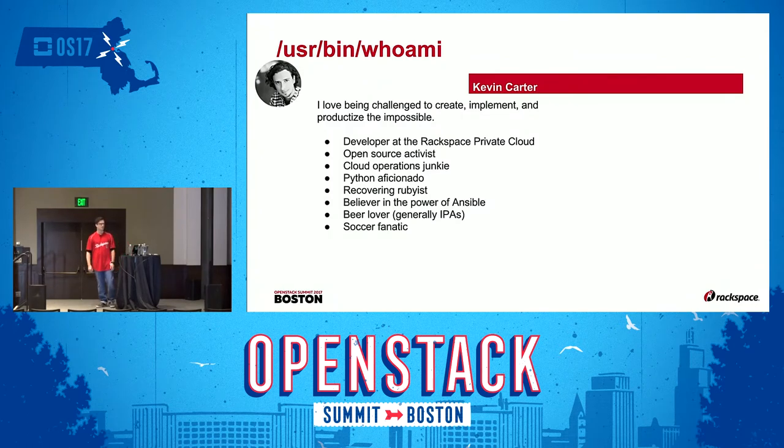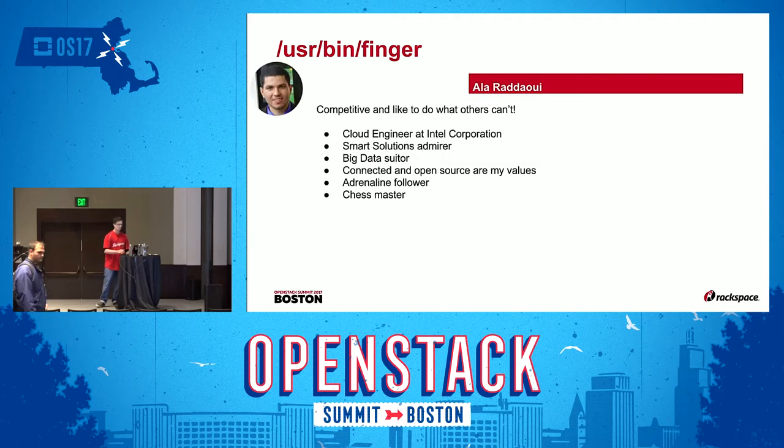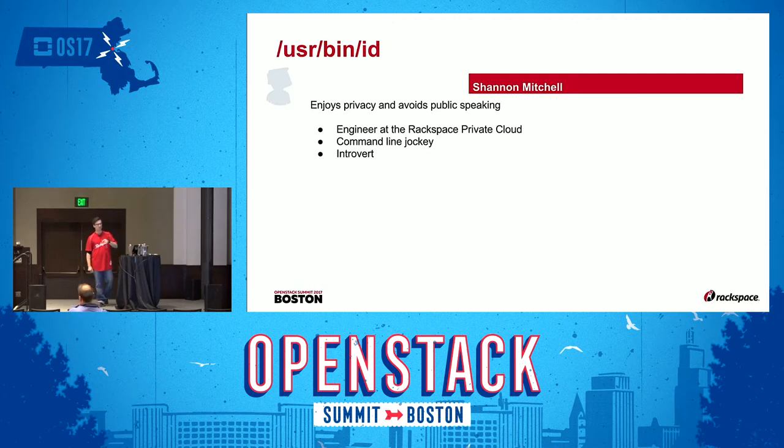Who am I? I describe myself as someone who loves being challenged to create the impossible and productize it. My name is Kevin Carter. I work for Rackspace Private Clouds and I've been with the organization for going on roughly six years. For the last year and a half I was working with the group formerly known as the OSIC. My counterparts were Ali, who is an Intel engineer — a brilliant guy who worked on the server simulator — and Shannon, a brilliant engineer that I've had the pleasure of working with.